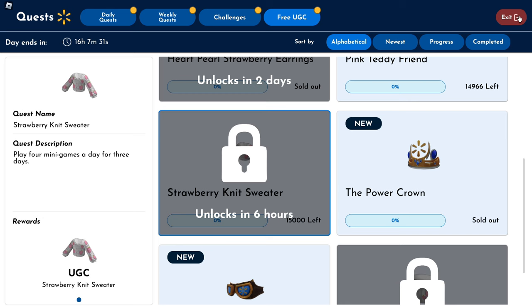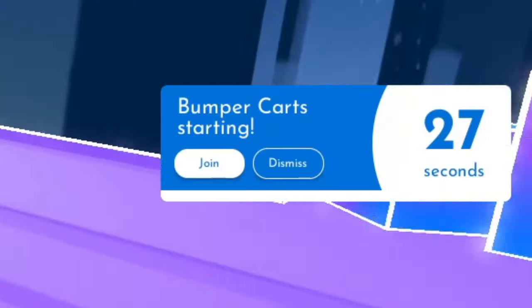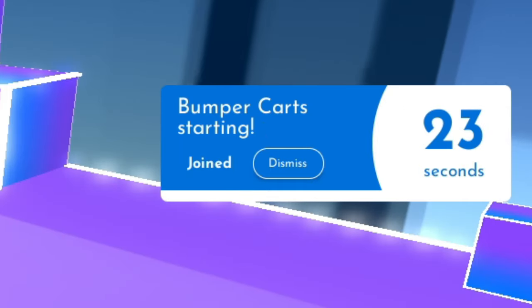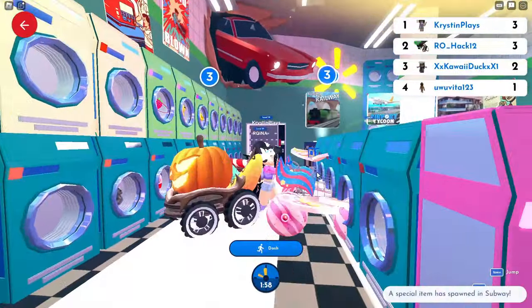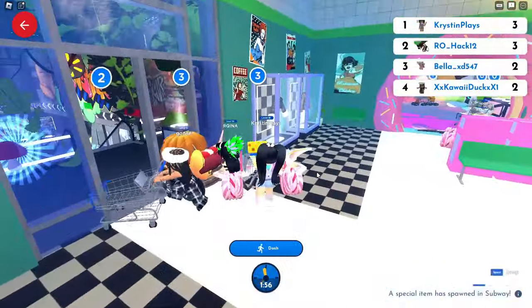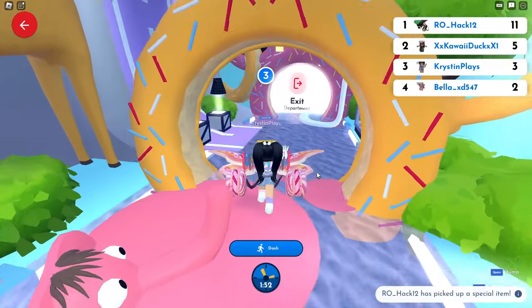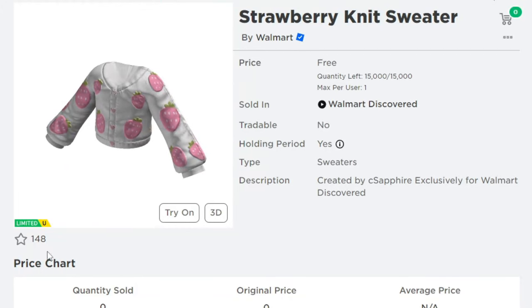This item is super easy to get, but it is going to take three days. Watch for a minigame pop-up on the side of your screen and press join. It doesn't matter if you come in first or last — you can AFK in the game or play, just make sure to stay in the game until it finishes to count. This item will have 15,000 available to claim completely free just by playing four minigames for three separate days.